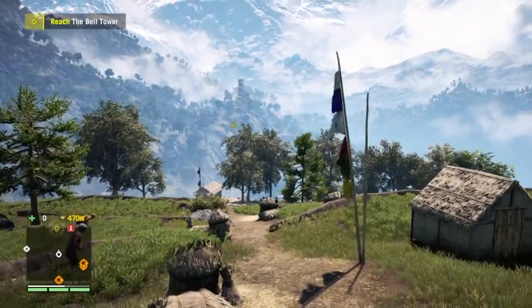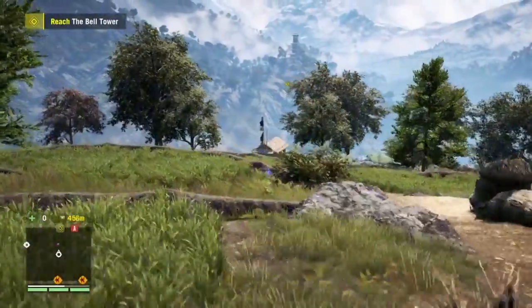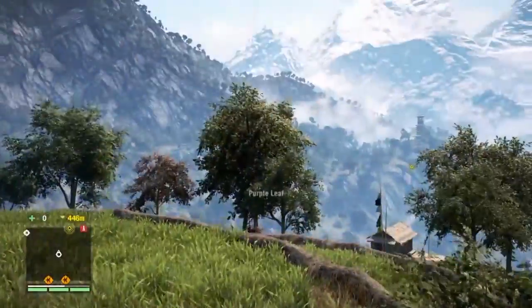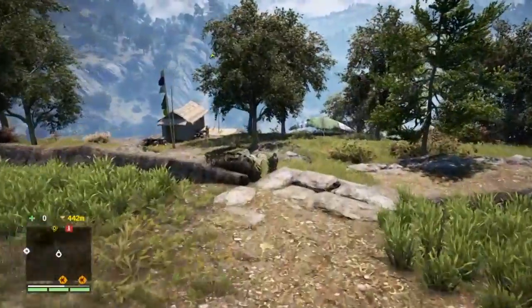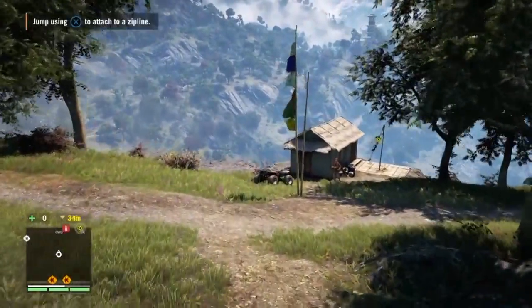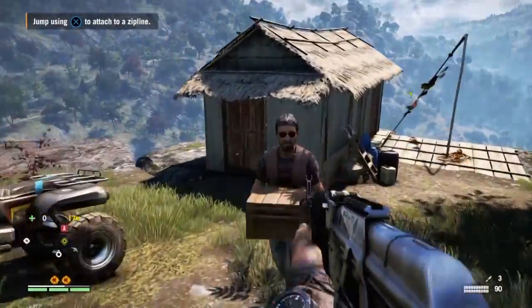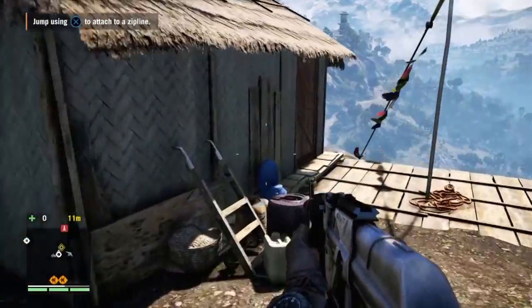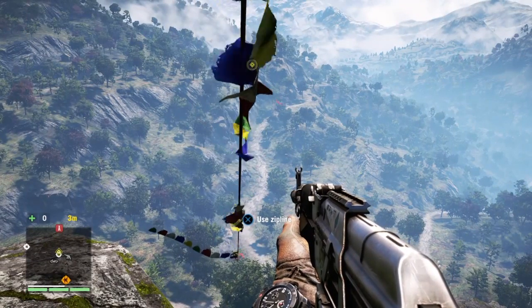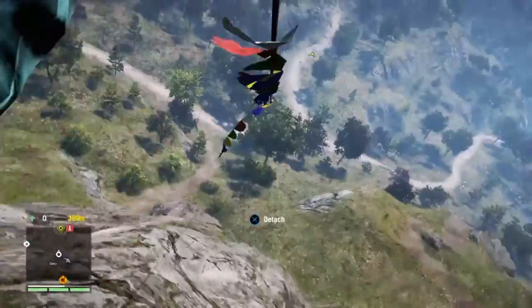Alright, looks like that's the one over there, let's get it. Look at these leaves — you can pick some of these and craft syringes and stuff like that. Oh, a zipline! Hello, namaste — that's hello in Indian language if I'm not mistaken. Looks like a fun ride, let's go!